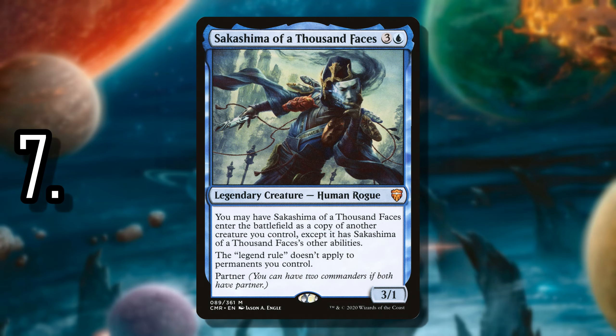Number 7 is Sakashima of a Thousand Faces. Sakashima is one of the cooler Partner Commander options because the possibilities are endless. You can completely ignore the legendary rule — something you almost never see in Commander — so you can take advantage of good Commander options that you would otherwise have to remove if you created token copies or cloned them. You can have two copies of a legendary creature and take advantage of double triggers. You could clone your Vile Smasher the Fierce to get two of those triggers. I think going forward it has the highest ceiling, as its interaction with Partner Commanders that are legendary is something that will age really well.